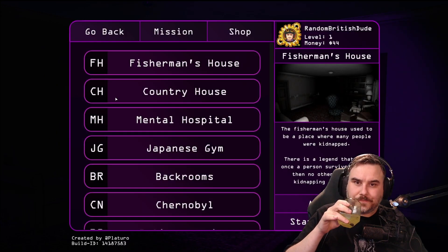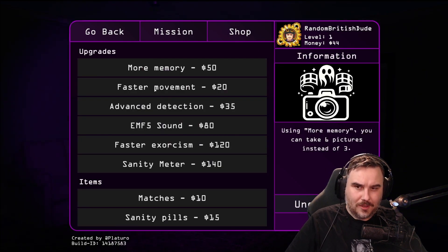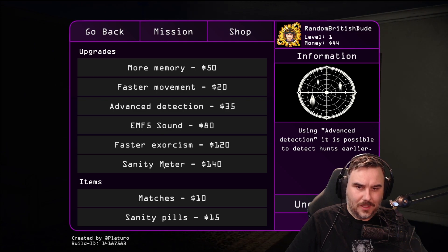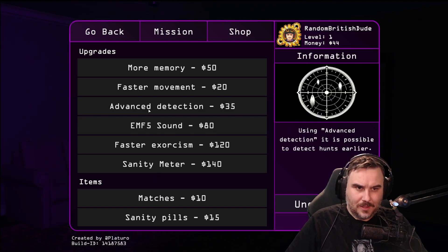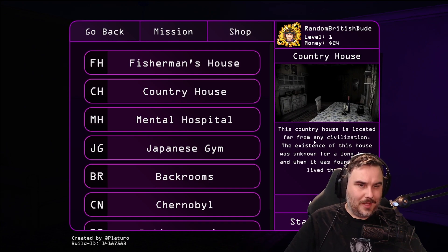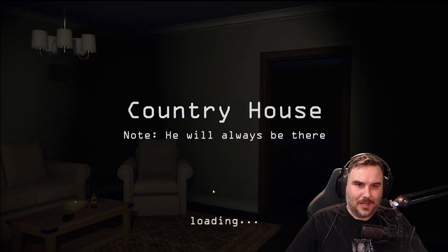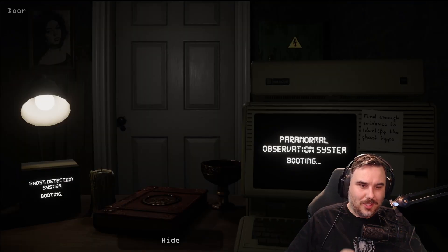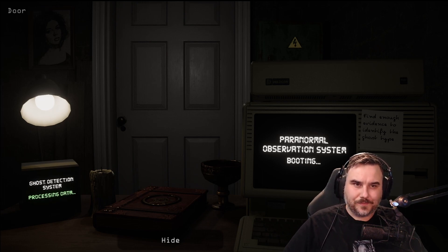Start next. Still level one. Let's go — there's a shop. More memory for faster movement, advanced detection to detect hunts earlier. Oh, there's a sanity meter, so I can see my sanity, and there's sanity pills. Let's buy and equip that. Right — Country House. The country house is located far from any civilization; the existence of this house was unknown for a long time, and when it was found, no one lived there. Oh, it's like an unknown house.